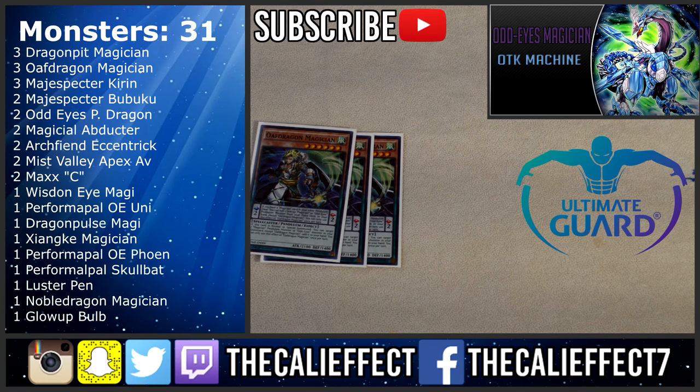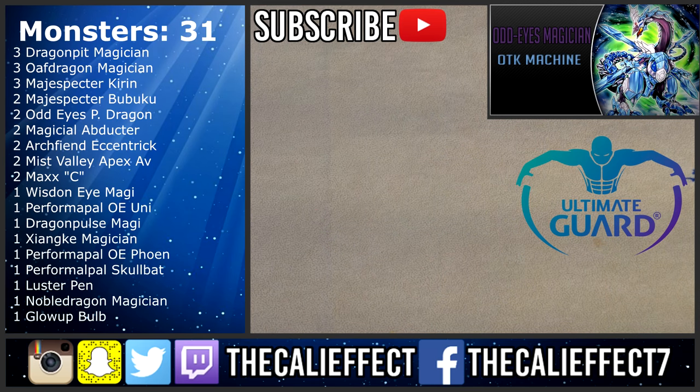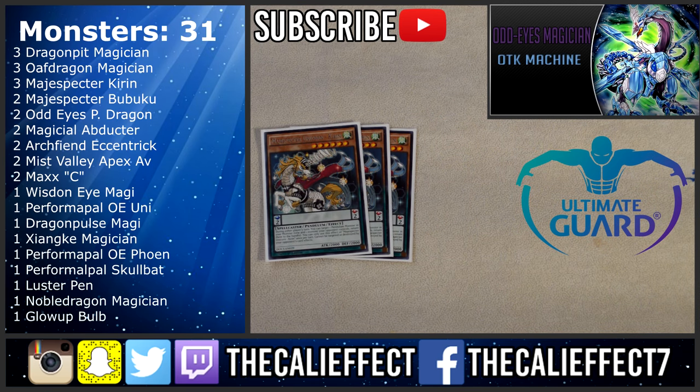Arguably the second best magician card we have since Wisdom Eye is at one — Dragon Magician is extremely good. Its first scale effect lets us add a magician monster from our extra deck to our hand, and its second effect is that when it's special summoned you get to add a magician card from your graveyard to your hand. It combos really well with Dragon Pit Magician because you can discard a magician, special summon Dragon Magician, then add that same magician back to your hand.